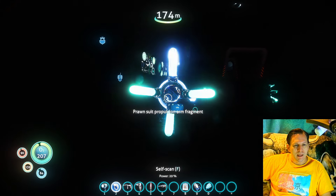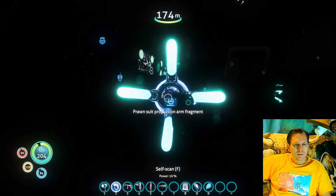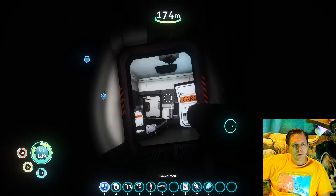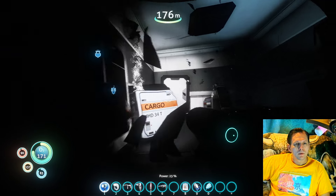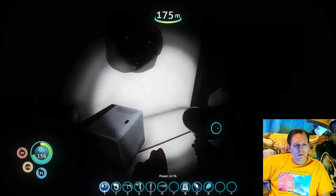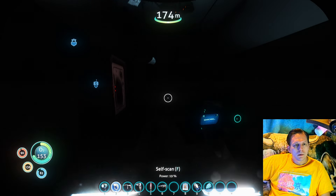So we've got this to scan. I don't think I've ever even used a propulsion cannon on the prawn suit before — I've never really felt the need to. Let's see what we have here. I'm not seeing anything. There's a door to go through here. I'll make sure — I'm going to do a quick sweep of the room.